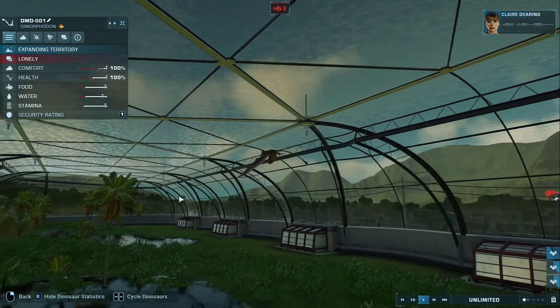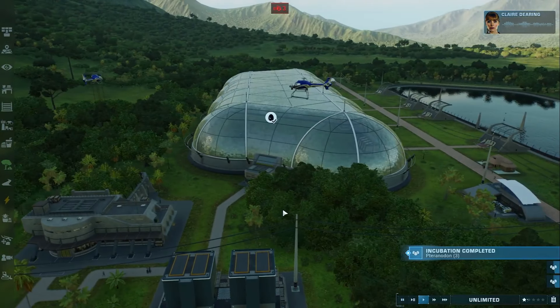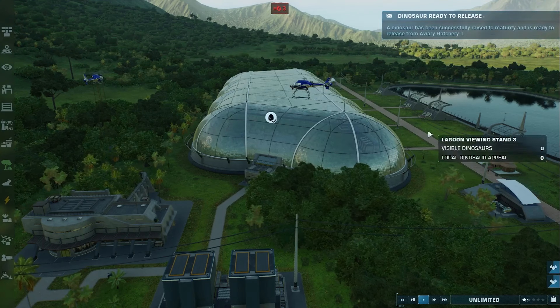And here they are. Now, a mouthful of teeth would be scary enough. But this animal, the Dimorphodon, actually has two distinct types of teeth in its jaws — and it flies. Well, more accurately, glides. Thank you, Claire.